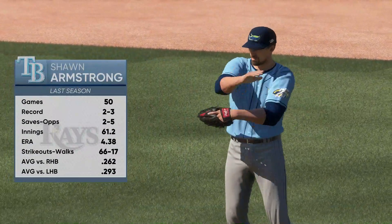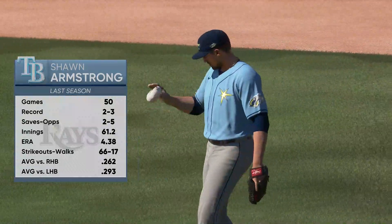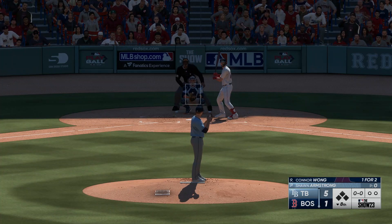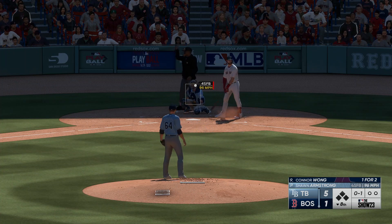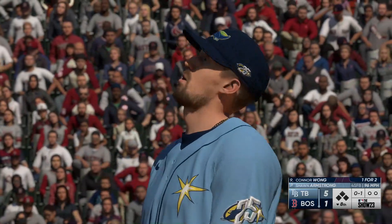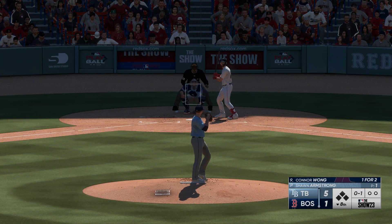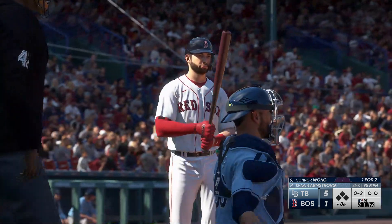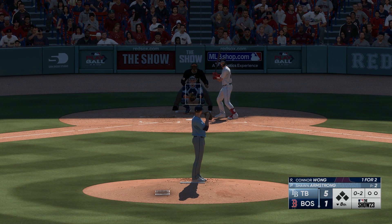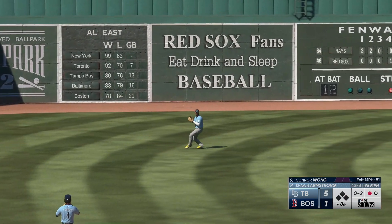Sean Armstrong taking over on the mound — he's got a nice lead to work with, so he should come in throwing strikes, attacking these hitters. Conor Wong getting ready to hit for the Red Sox. The pitch catches the top part of the zone — strike one. Don't expect too many more high fastballs; this is a good sinker ball pitcher. Look for him to stay down around the knees to be effective. Called strike, a sinker at the bottom of the zone. In the air to left field — Rosarena moving under it, makes the grab, and there's one down.